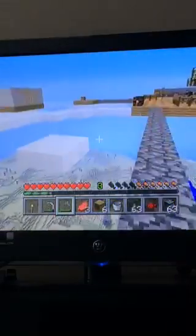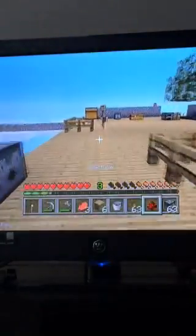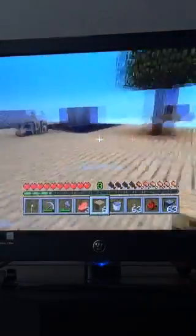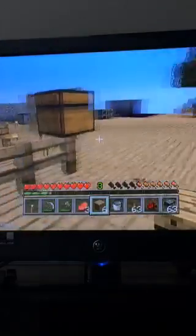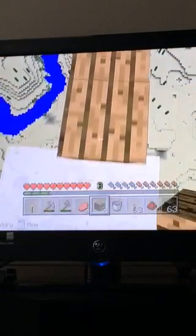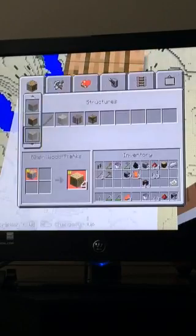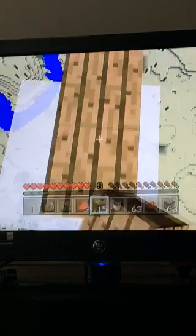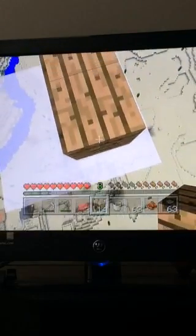I already have enough wood I think. I only need to go to two more islands, and then I have to chop all the wood down as well. The quest is to make a diamond sword, and then you're done — and you've also got to go to all the islands and complete the missions.